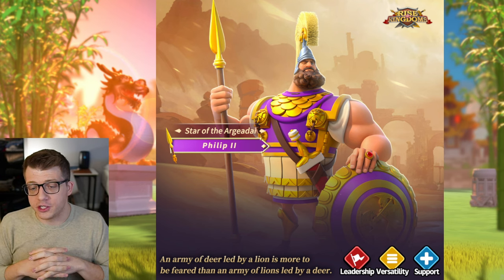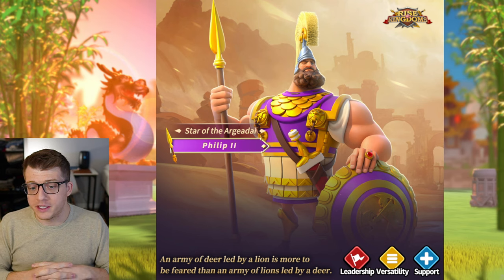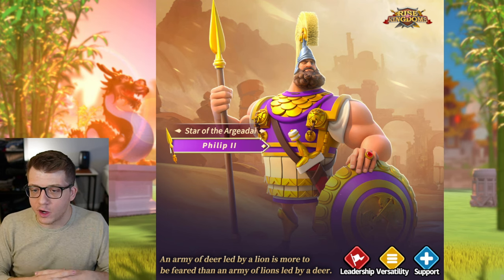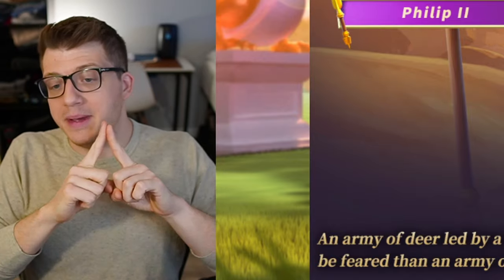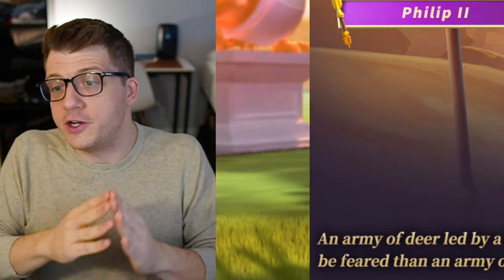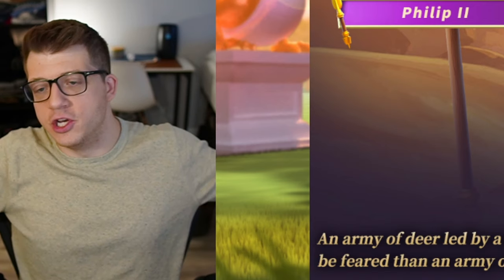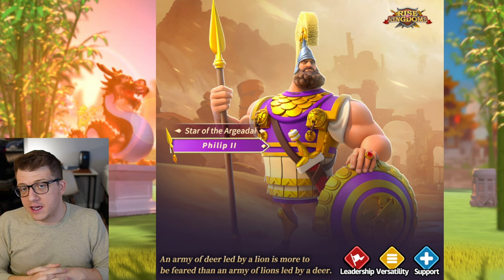All in all, Philip is going to do what he was meant to do — support. Players running support armies will actually want Philip, but in a five-army lineup, probably not. Of course, you do want to see real-world test results since this was against one single target. In a real murder ball scenario, Philip's supportive nature could be scaled exponentially in ways we can't actually know until we see it — he might actually outperform what we see in this simulation testing.